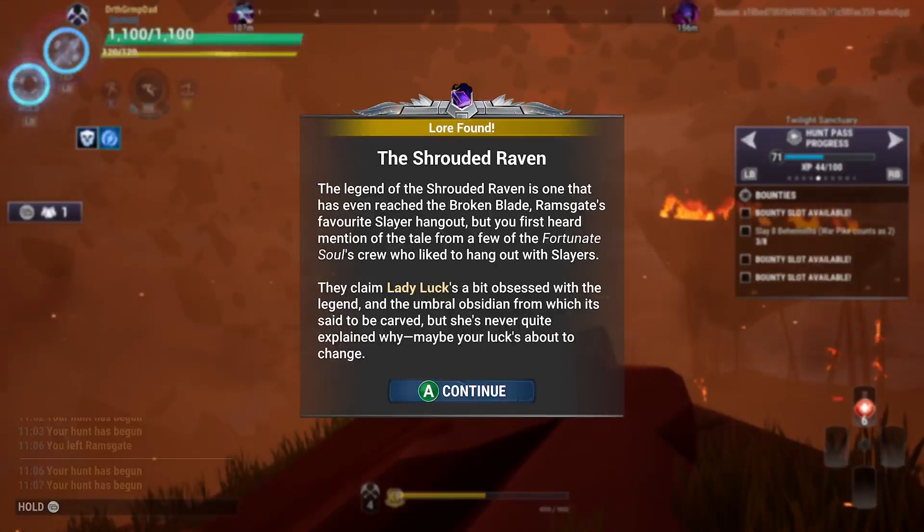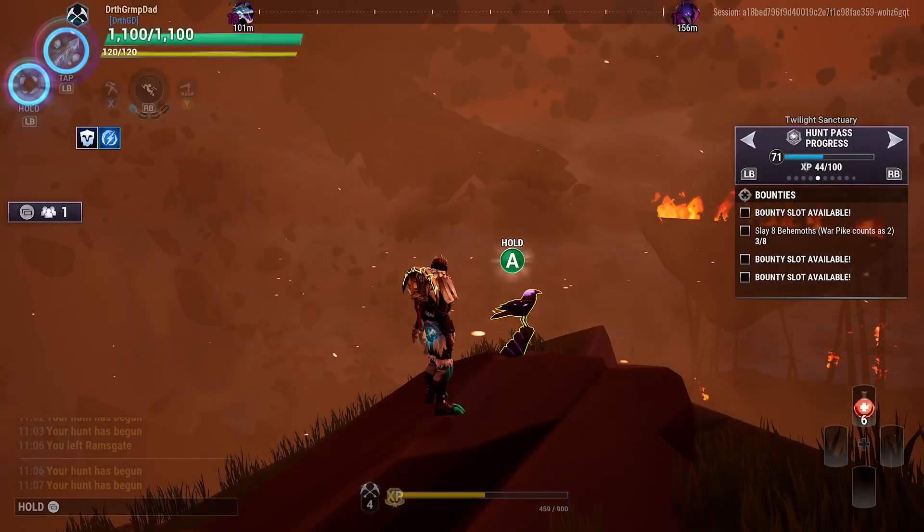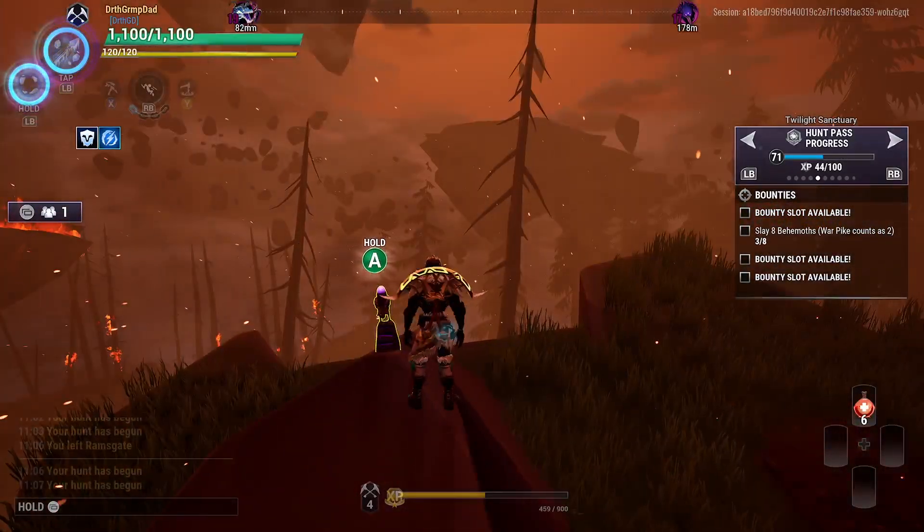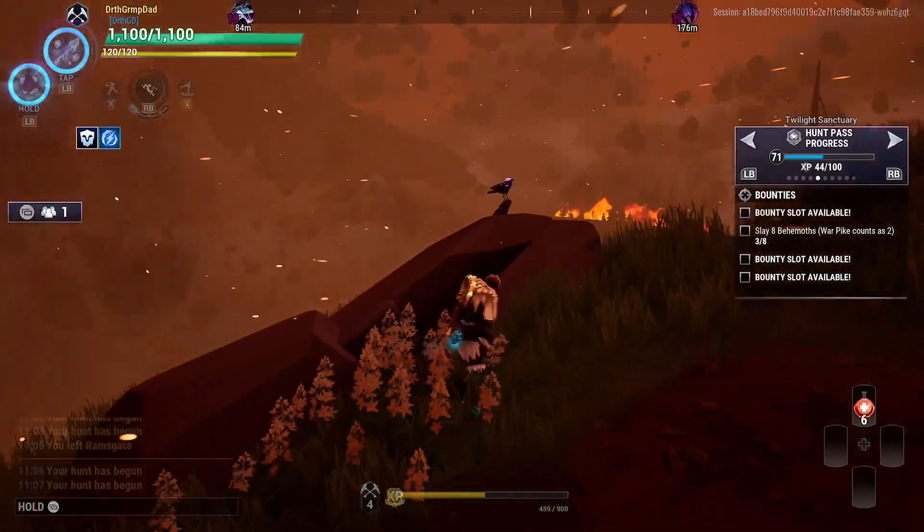We go talk to Lady Luck and she's going to give us the plans for Tragic Echo, I believe. And that should be all of the exotics — well, all the ones I know of, anyways. Now we're going to head back to Ramsgate.